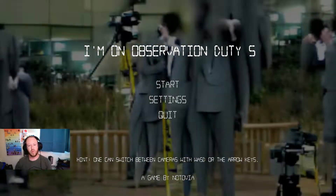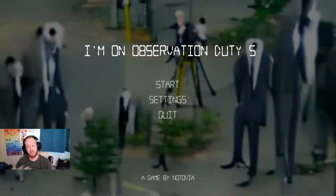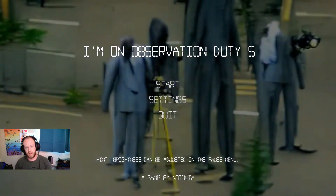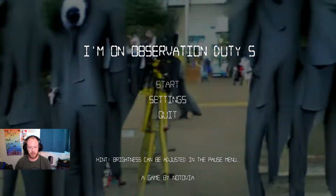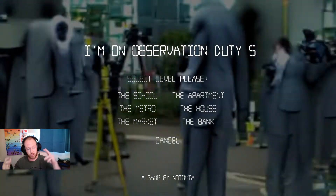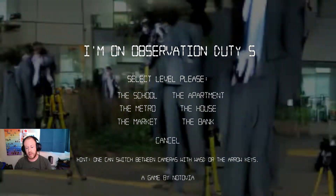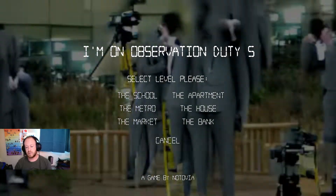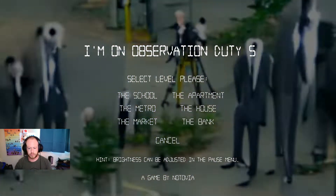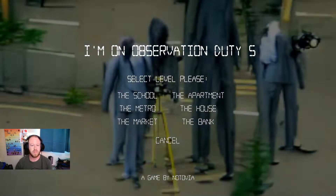Hey everybody, welcome back to One Room Over Gaming! Today I'm continuing my let's play of I'm On Observation Duty 5. I've beaten all the levels — the school, the metro, the market, the traditional style levels. Now we're going into the slightly more dangerous parts: the apartment, the house, or the bank.